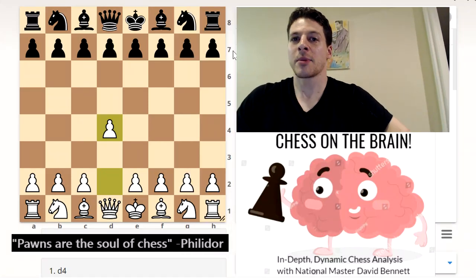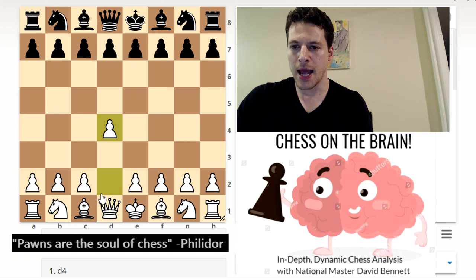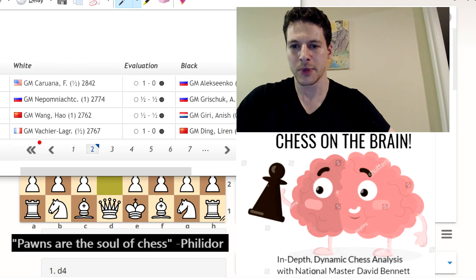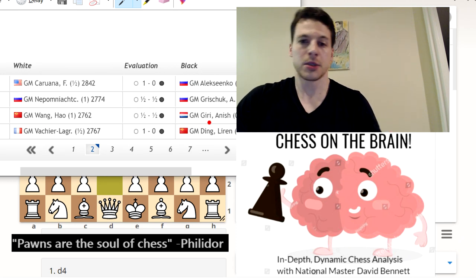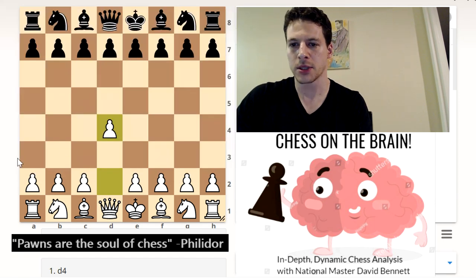Hey guys, welcome to Chess on the Brain. I'm going to analyze round two of the FIDE Candidates match, that was yesterday, officially on the 18th of March. Let's pull up the results so far. So Caruana and MVL — I guess it's Vachier-Lagrave, French name — they defeated Alekseenko and Liren today. So we had two wins, Nepomniachtchi got a draw against Grischuk, and Wang got a draw against Kiri. Two really exciting games and two wins. Let's take a look at how they won — I want to understand the ideas behind it, not just computer-generated lines.